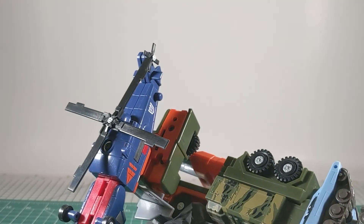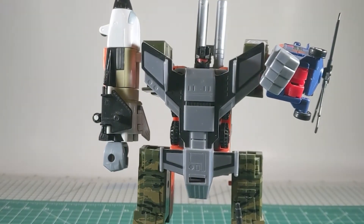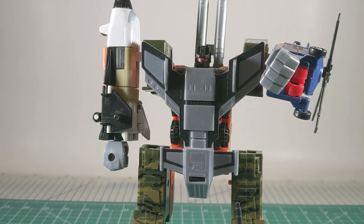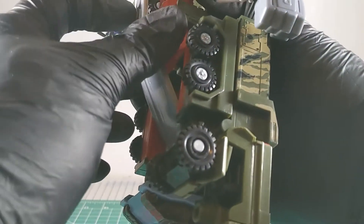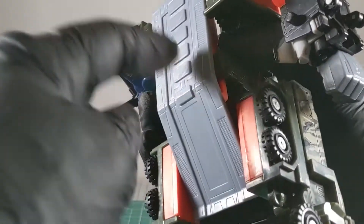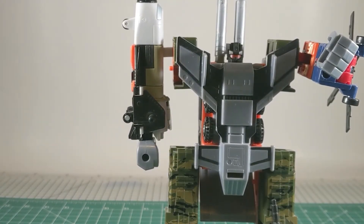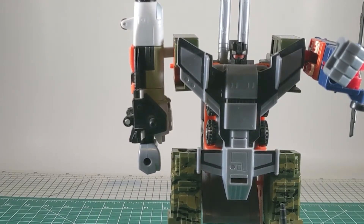You can see the tab in front of the shoulder there. Now you can do whatever you want with the guns. The shield goes on the back like this — I'm not sure why he basically has a butt plate, but it gets it up and out of the way. It's weird, I don't like it, but that's where it's supposed to go. You can move it off to the side or wherever you prefer.